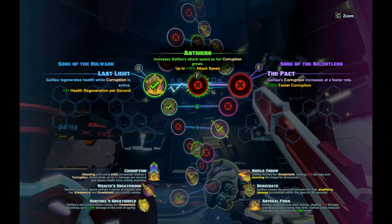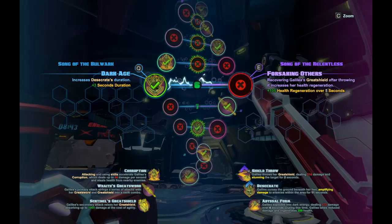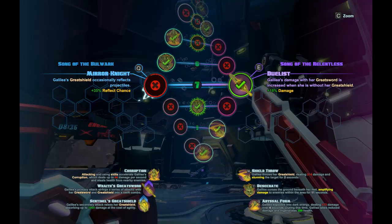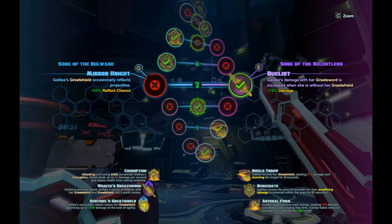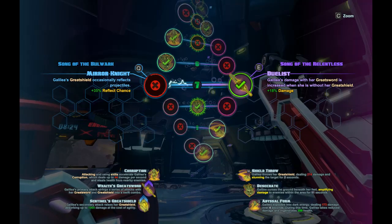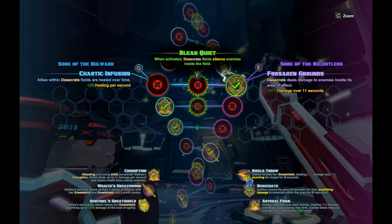We don't need attack speed and we're not going to do a corruption build - corruption's fine. Desecrate duration, absolutely must take Dark Age, because you're going to throw that down there and it's going to stay down there. Duelist, yeah, that's fine. If you wanted to, you could just chuck your shield into the air and put this in here. The shield's nice if you have to defend. It used to be when you first played Galilea, the first thing you do is throw the shield up into the sky and start running faster and hitting harder - because of Duelist.